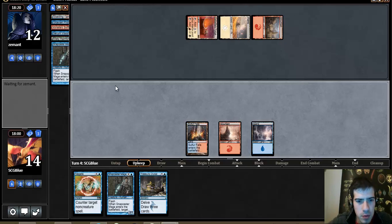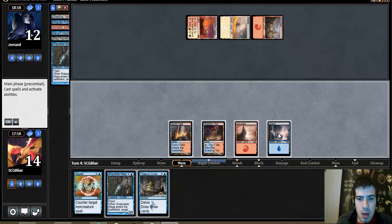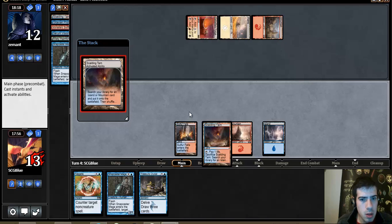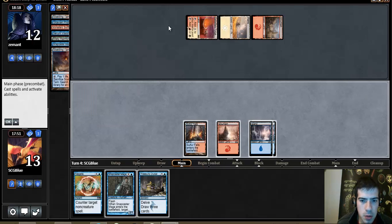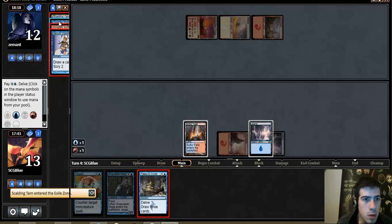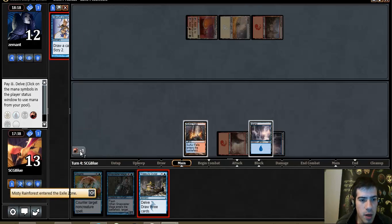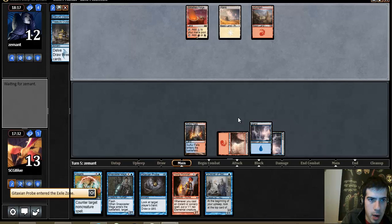This is actually interesting as to whether I cruise or not. I think let's get another Island — I don't need that much red. I definitely don't want to Snap here, but what I want to do is Cruise and leave the Visions to flashback. There's so much crazy manipulation you can do with that card. I just want to leave up Negate so I can't get outburst.